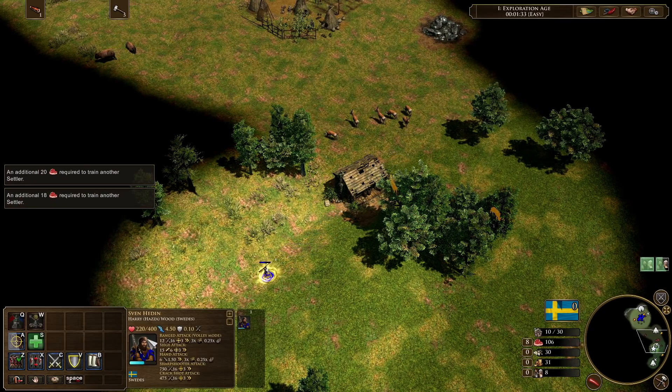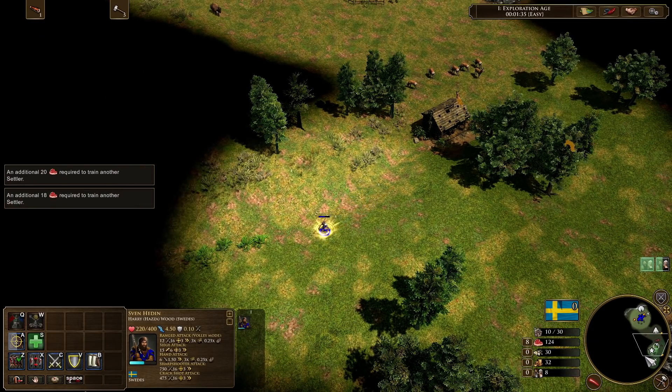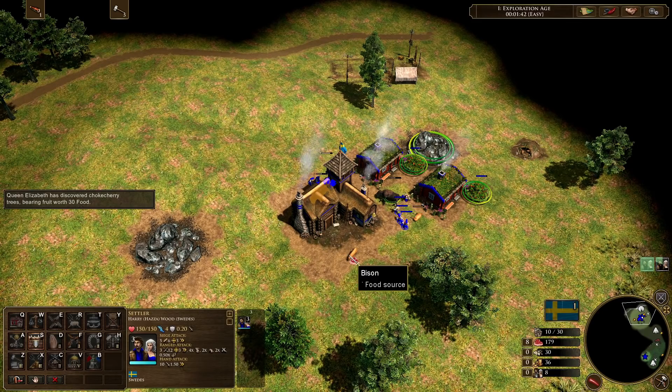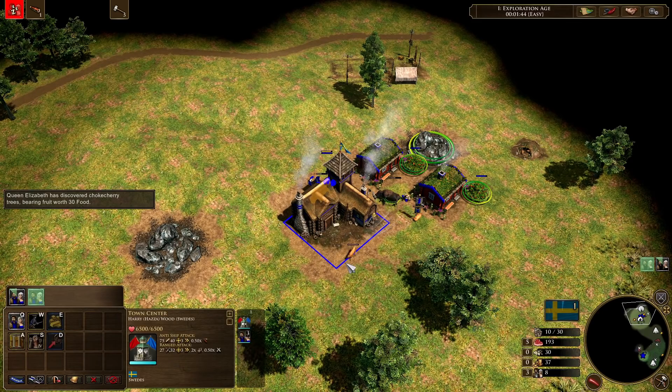We would have picked up that treasure right here, losing about 180 hit points — not a big deal. This final bison we can just kill now: shooting it, then moving the villagers into the town center and popping them out on top.